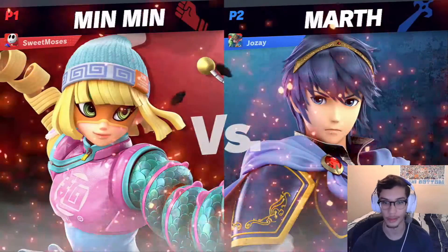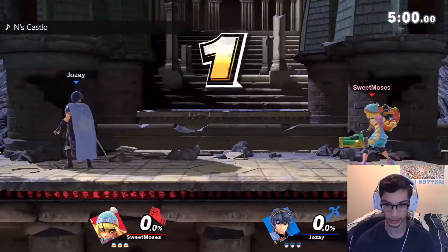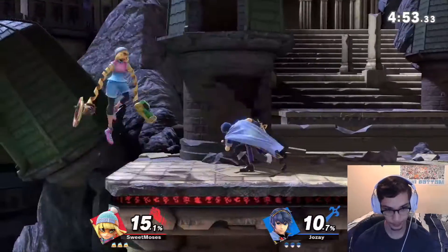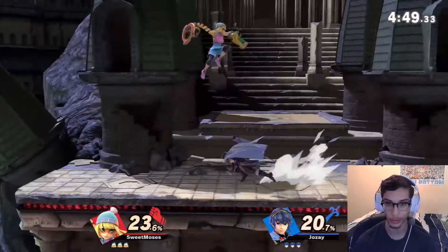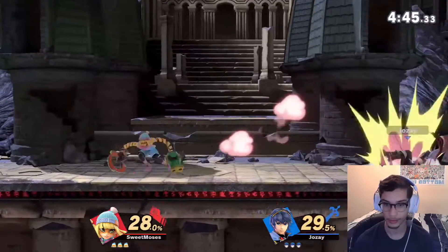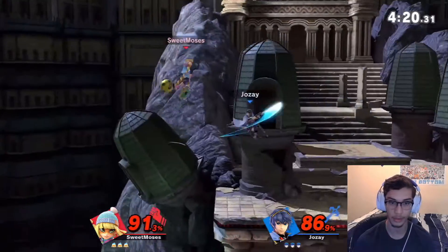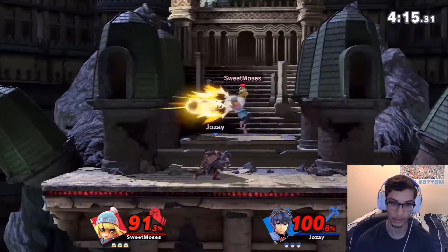Oh, we're playing against a Marth. Marth got buffed with this patch as well — specifically the tipper got buffed a lot. I feel like, at least from Sakurai's presentation, Min Min would struggle against faster, more aerial-type characters. So we'll see how this goes. So far we're looking kind of good. I could have up-smashed there, that would have been better. That's such a good tool to just get to the ledge with.